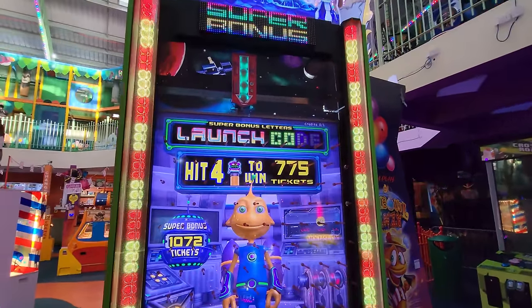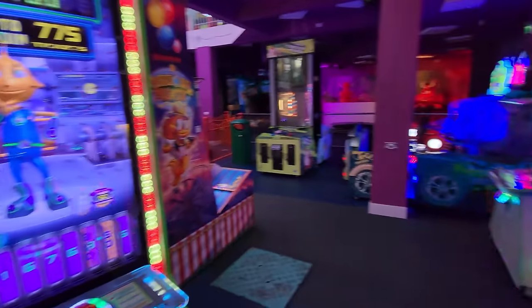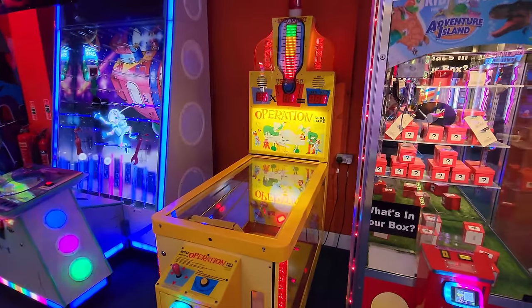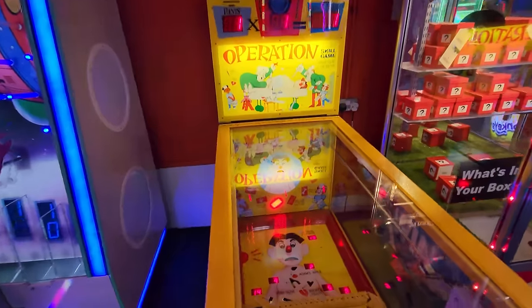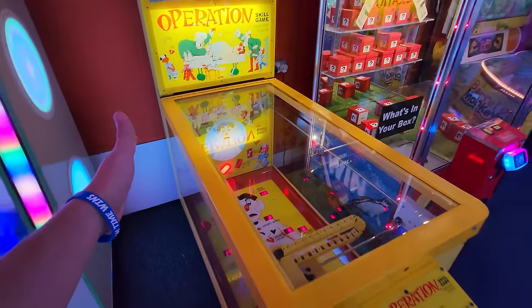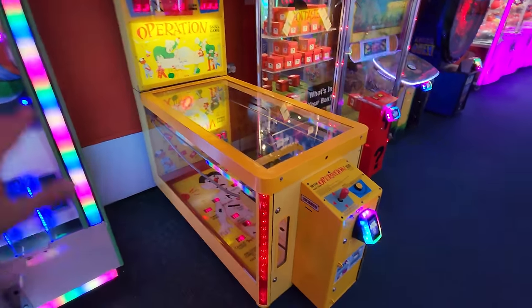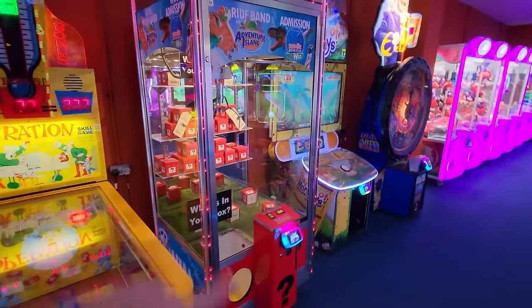Look at the Launch Code — it only needs the D and the E. I am going to have to play this for 775. I don't know if there's a lot of tickets here. Oh my gosh, I have Operation! We are going to play this without a doubt. Me and Crystal love this game. We're going to have to try a tag team — we're going to be yelling at each other and everyone's going to be looking at us funny.